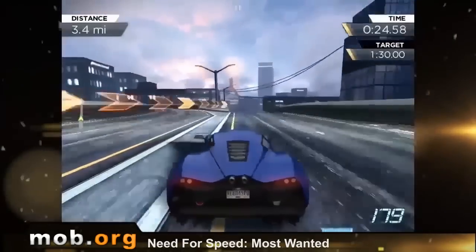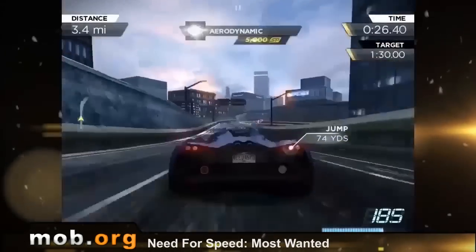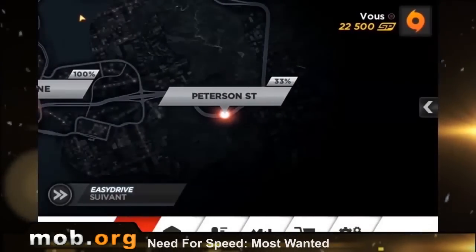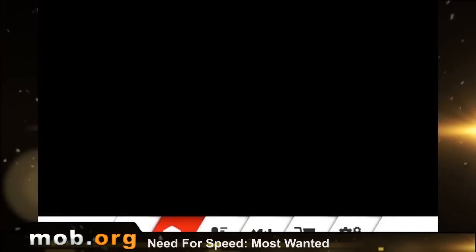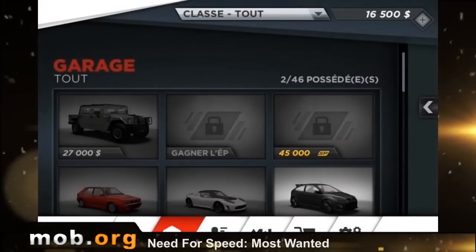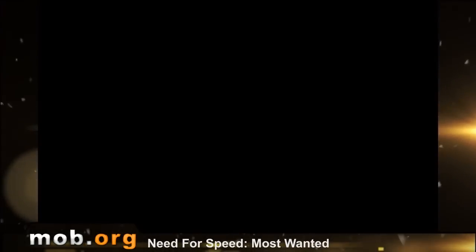The game begins with the menu, doesn't it? And here's the menu. Here we have a traditional GPS map which you can swipe back and forth while looking for tracks and missions. I think everything is clear here, and fans of the Need for Speed series are well acquainted with maps of this kind, so I don't need to chew over it for too long.